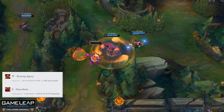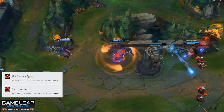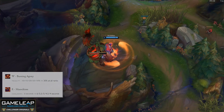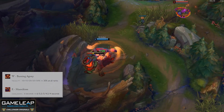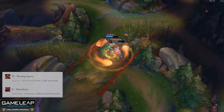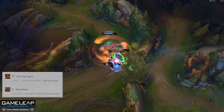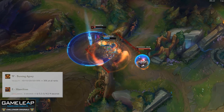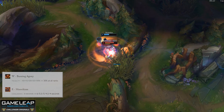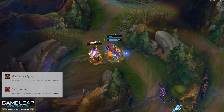Speaking of Mundo, he's receiving some massive buffs this patch that may allow him to return as the king of the top lane. One of the reasons why Mundo has not been very good is that he was forced to max his W second in many situations, having to choose between the tenacity and waveclear from W or the single-target damage and dueling capability from E. You're not going to have to worry about this anymore, because you'll be receiving 30% tenacity at all ranks of Mundo's W instead of just at max rank, which allows you to max E second in every situation.